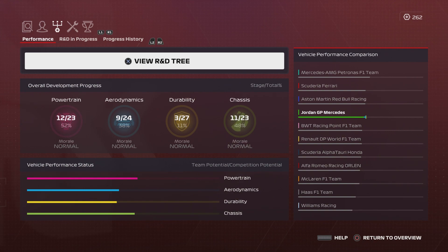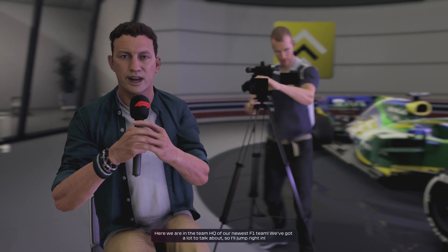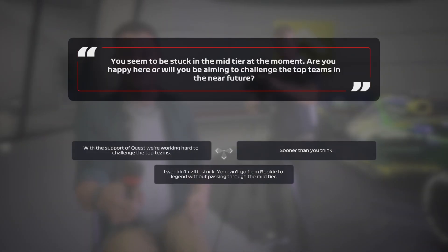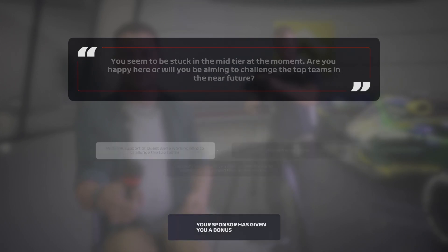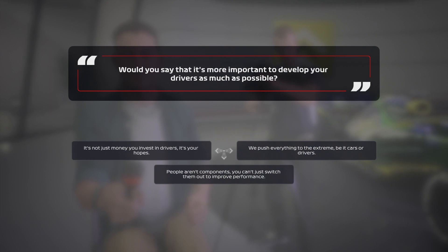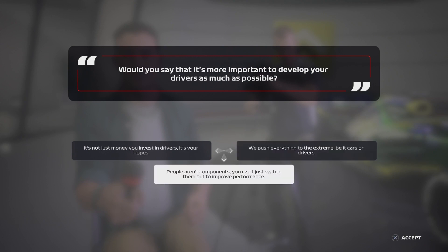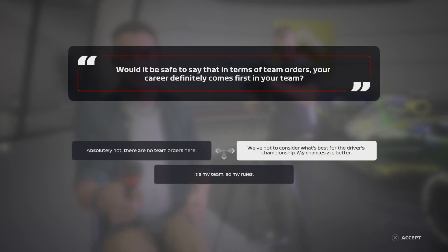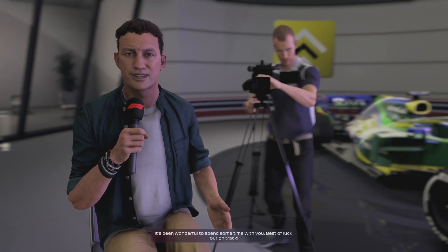Now I'm going to show you the interview with Will Buxton and then we'll get into qualifying. Here we are in the HQ of our newest Formula One team. We've got an awful lot to talk about, so let's jump straight in. You seem to be stuck in the mid tier at the moment — are you happy here or will you be aiming to challenge the top teams in the near future? Would you say that it's important to develop your drivers as much as possible? Would it be safe to say that in terms of team orders your career comes first? Well, it's been wonderful to spend some time with you. Best of luck out on track.